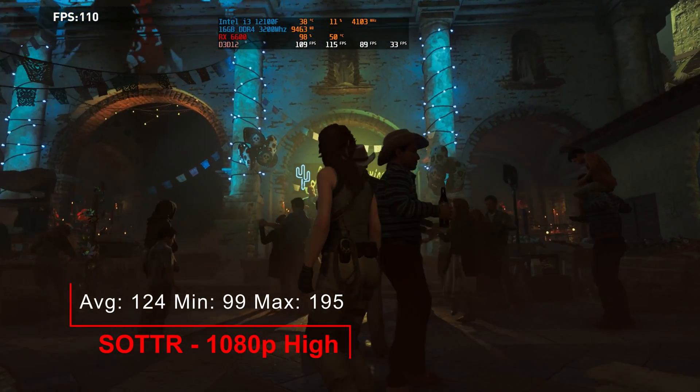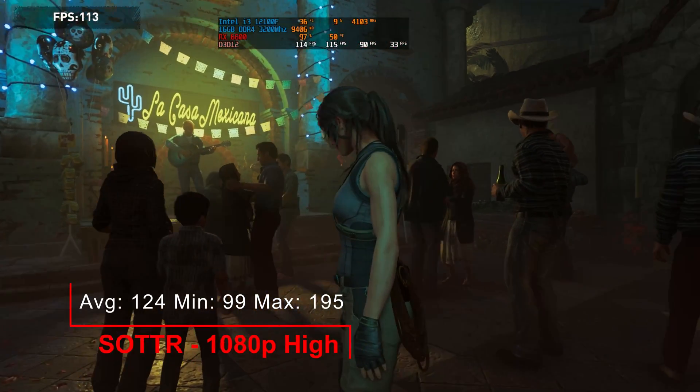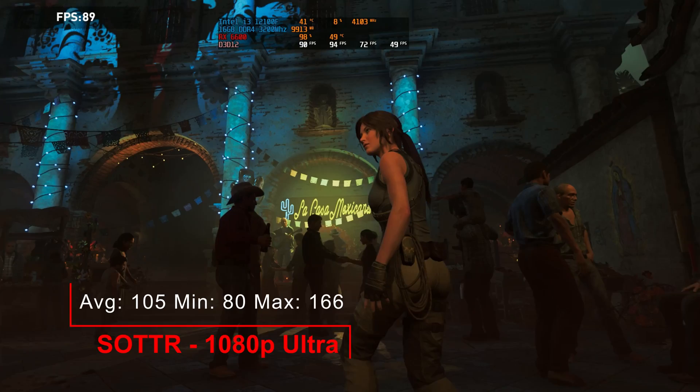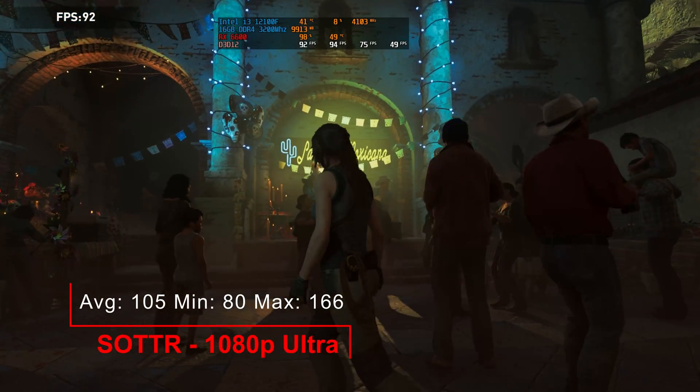Shadow of the Tomb Raider. 1080p high: an average of 124, a minimum of 99 and a maximum of 195. 1080p ultra: an average of 105, a minimum of 80 and a maximum of 166.